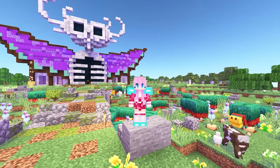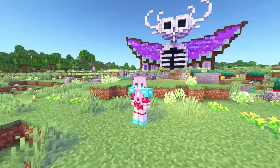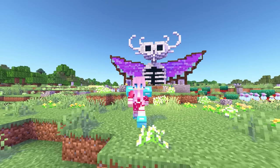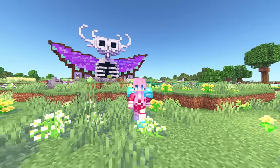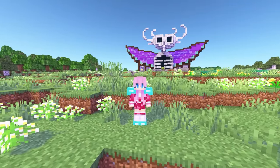Hey guys, what's up? LDShadowLady here, and welcome back to Minecraft S.O.S. This week is Buddy Week, which means each of us gets assigned a buddy to take care of. If they're still alive by the end of the week, you get a Fate Coin. And unlucky for Pix, he has been tasked with making sure I don't die. So for my own safety and Pix's sanity, I'll be doing something nice and safe.